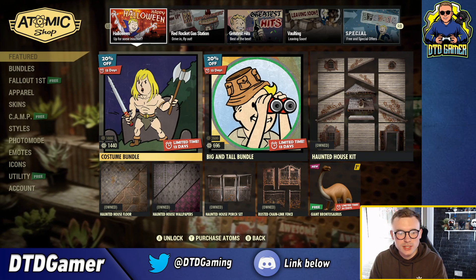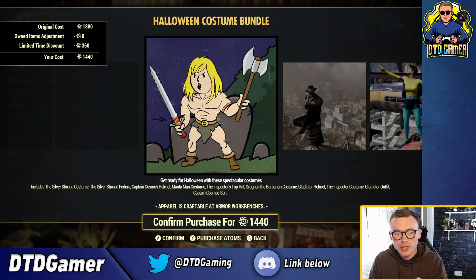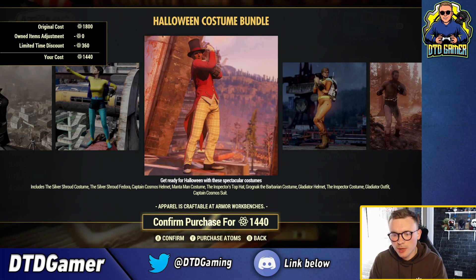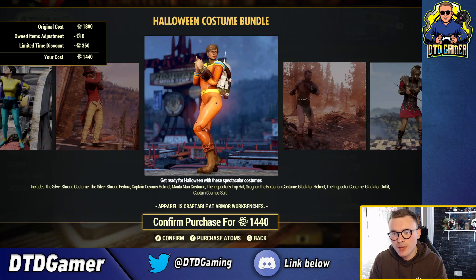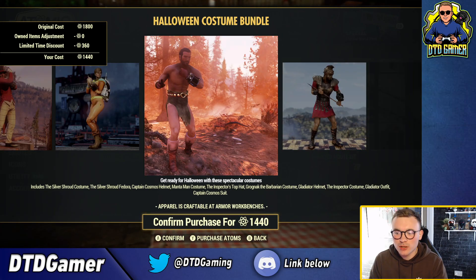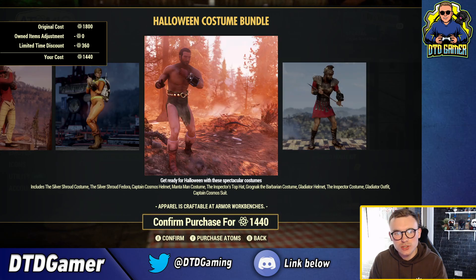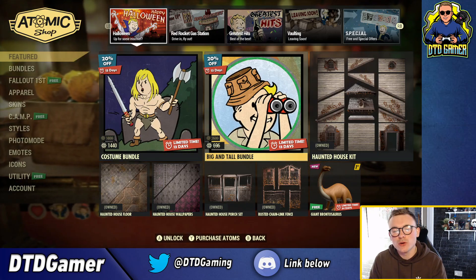The other stuff up here is all sale items. We've got the costume bundle including the Silver Shroud costume, the fedora, Captain Cosmos helmet, Manta Man costume, Inspector's top hat, Grognite the Barbarian costume, Gladiator helmet, Inspector costume, Gladiator outfit, and the Captain Cosmos suit — all for 1440 atoms.